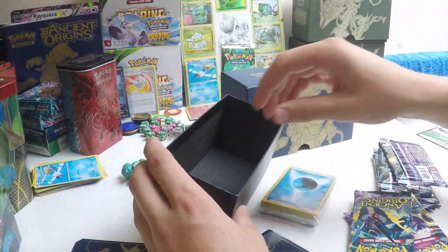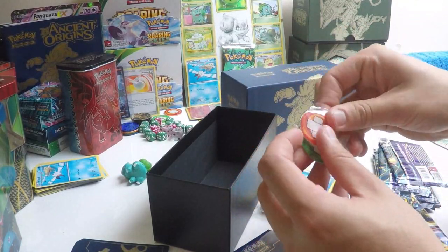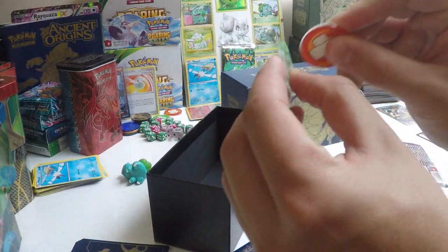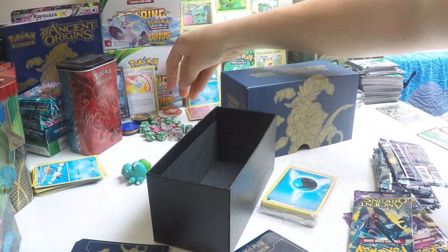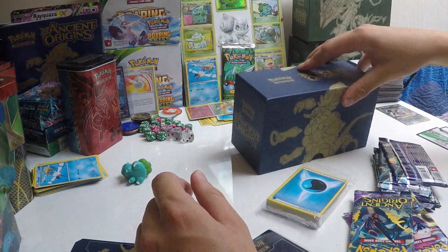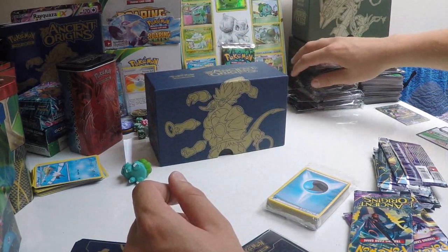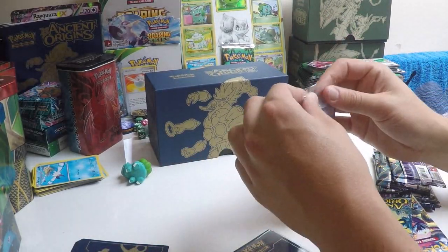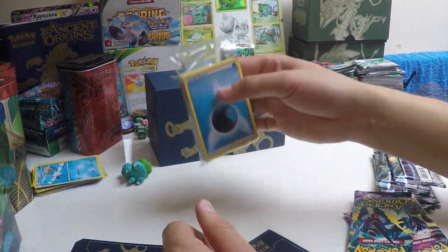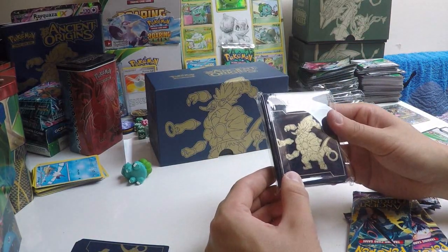And your acrylic burn and poison counters — nice to have, unless you've got hundreds of them already, in which case they're just acrylic. And they're your energies — five of each, I think. You'll know what energies look like. And your Hooper deck sleeves — a bit similar quality to the Roaring Skies ones. You get sixty-five of those.